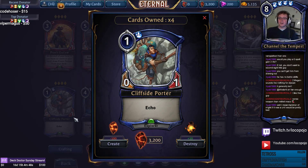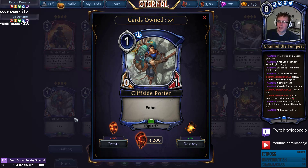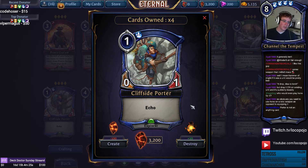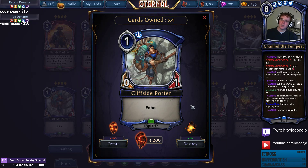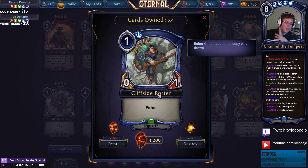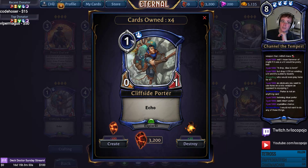Cliffside Porter is a zero-attack 0/1 with Echo — the only echo unit playable at one right now. It's a stall and health-gain card, great as a Crystalline Chalice target since it has zero attack and is very cheap. You can get four-for-four card advantage with a Crystalline Chalice over four turns. It's interesting in Crown of Possibilities decks, though it needs the right shell to function.